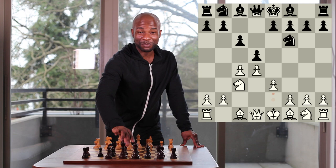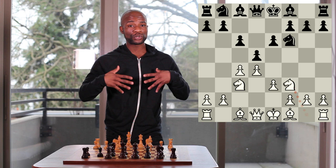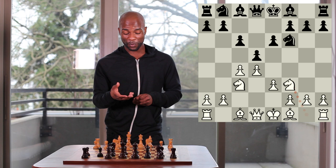Most common is for black to play the move pawn to e6, and now after knight to f3 as played in the game, we've transposed into the Semi-Slav opening with the move pawn to e3 having already been decided upon.